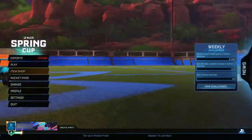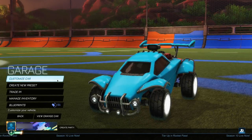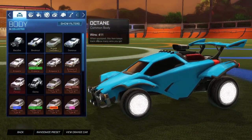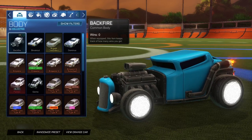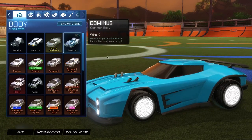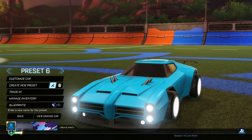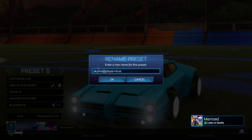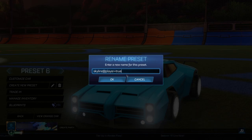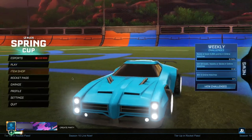When you've done that, go back to the main menu and into your Garage. Delete the preset you just made, then switch back to the car you were originally using — for example, if you were on the Breakout, switch back to the Breakout. Once you've switched back to your original car, go to the Garage again and create a new preset. Type in: skyline at player equals true — make sure you spell it correctly — then click OK.